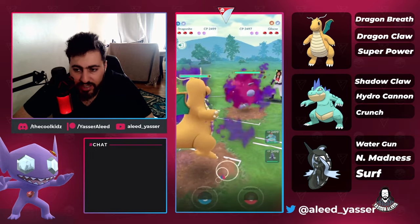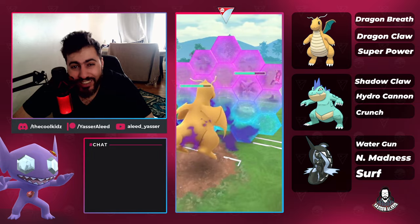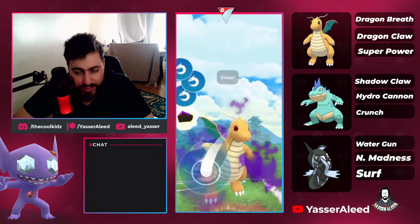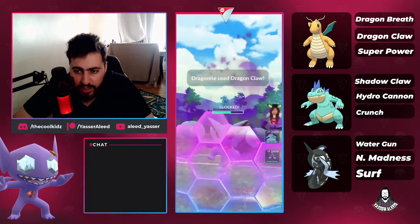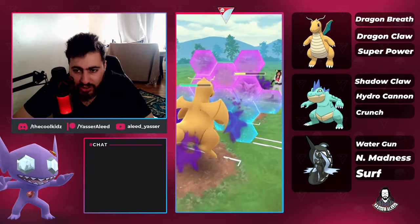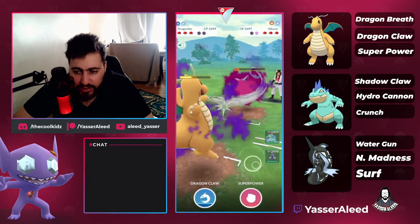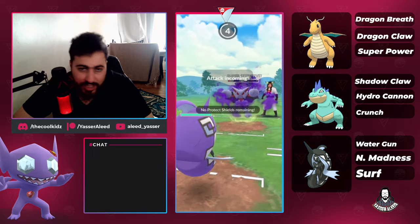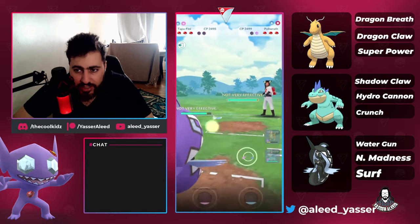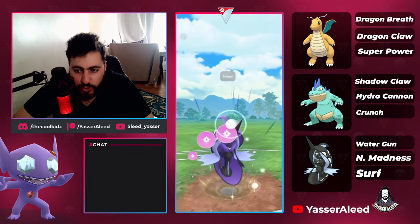Moving into the next one — Gliscor. You should just instantly swap to Feraligatr; that's the correct play. But my playstyle is that I like getting shields down early, as early as possible — this is not the correct play if you want to copy it because I've played this team enough and know how to maneuver it. I'm going for the catch eventually. You can see the opponent brought in Poliwrath.